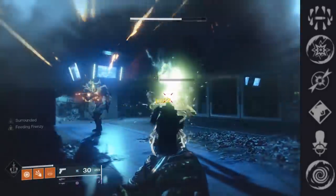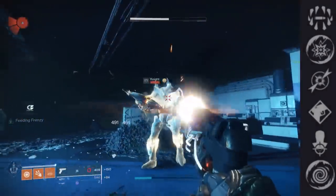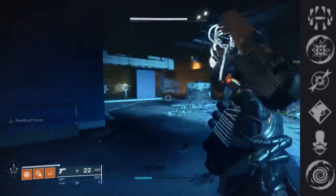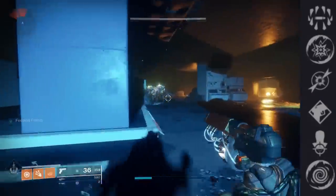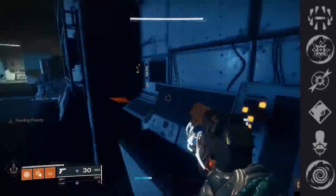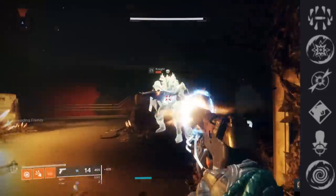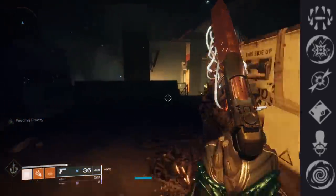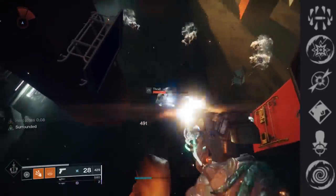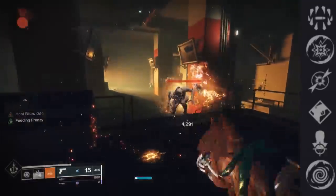Next we have Disruption Break — and would you believe me if I told you this is one of the main draws to the weapon? Breaking an enemy's shield makes them vulnerable to kinetic damage for a brief period. There are only two sidearms in the game with Disruption Break: this one and the updated Drang from the Menagerie. Traveler's Judgment is currently in a better farming state, and I will be going over Disruption Break in detail later in the review.